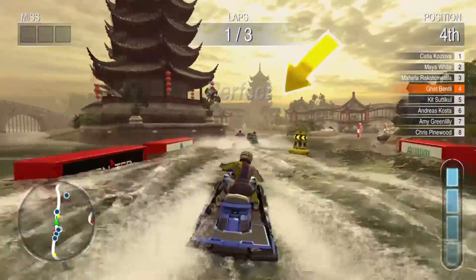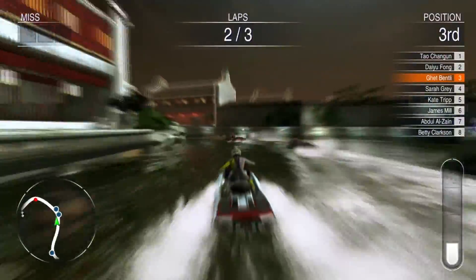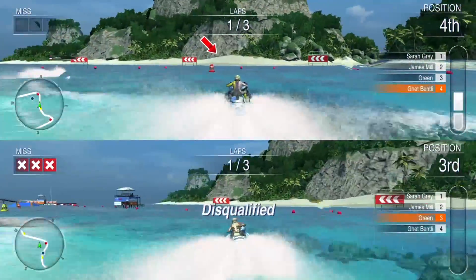You can do tricks and navigate closer to the buoys to increase your turbometer. Once it's full, you can press X to unleash a boost. Miss three buoys and you're disqualified.